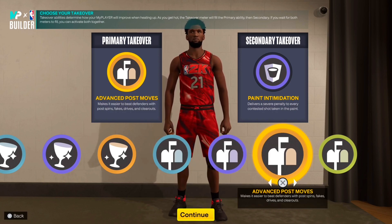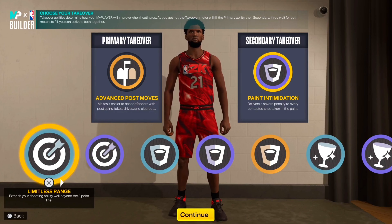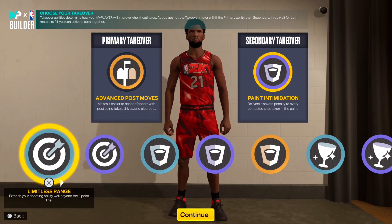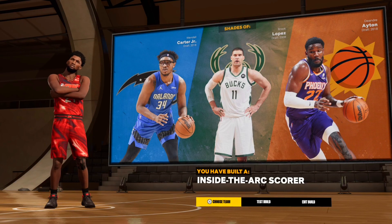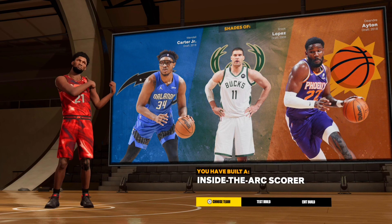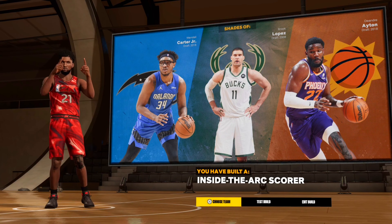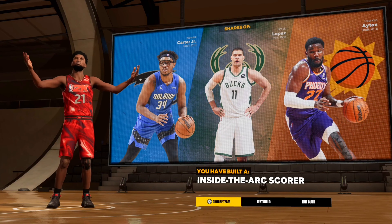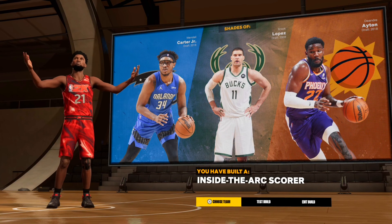For the 7-foot version, you can go with any of the post-move takeovers — power back downs, advanced post moves. For the secondary takeover, you can go with any of the glass takeovers or rim protector takeovers, and shot creating for a 7-footer is also viable. Spot-up shooter would be good too. The build name comes out as an inside-the-arc scorer. Let me know in the comments which version y'all would rather have — the 6'10" build or the 7-foot build. If you're new to the channel, make sure you like, comment, and subscribe. It's your boy DJ, and I'm out.